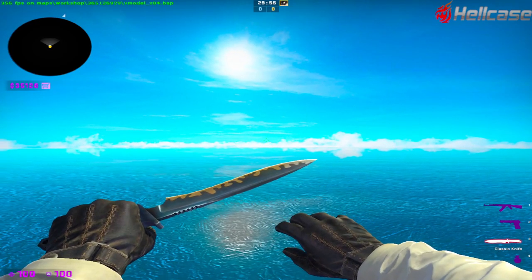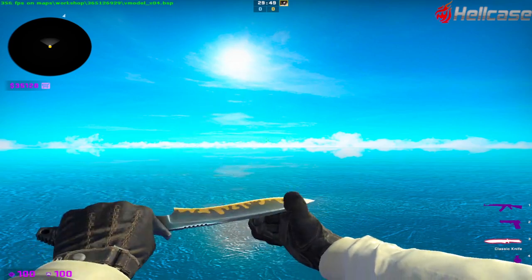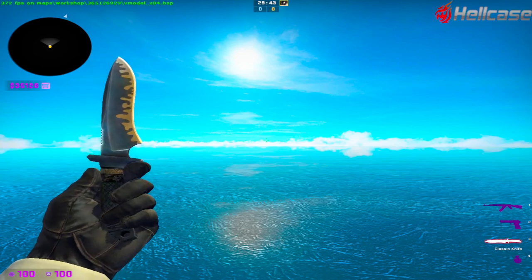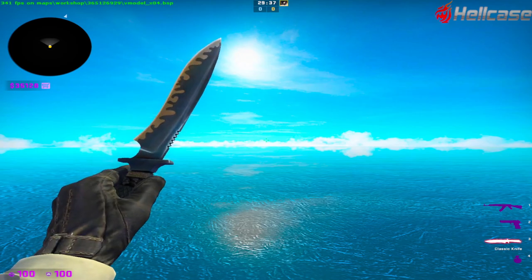Did you guys know that there's a rare animation with the classic knife? And I'm not talking about the rare inspection that makes it start to bounce in your hands. No, there's an actual second animation that you can trigger and it's sort of a glitch.